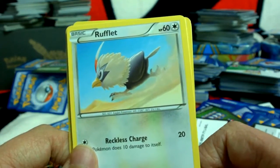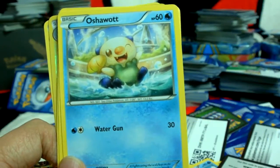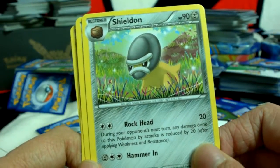Here's a Rufflet. It does Reckless Charge. An Oshawott. A Shieldod — that's one of my favorite Pokémon.